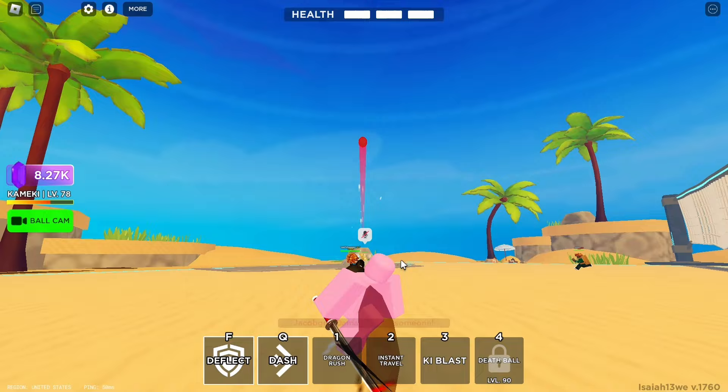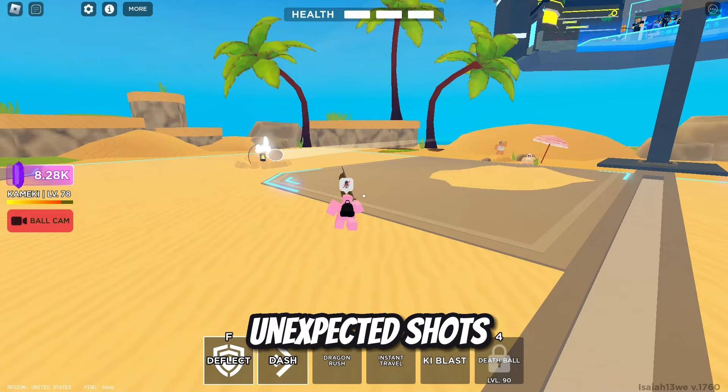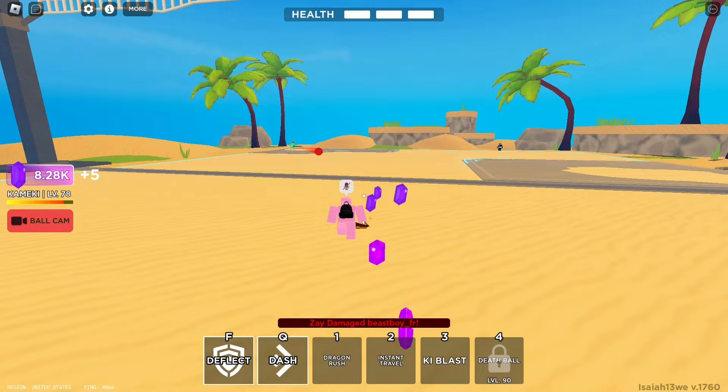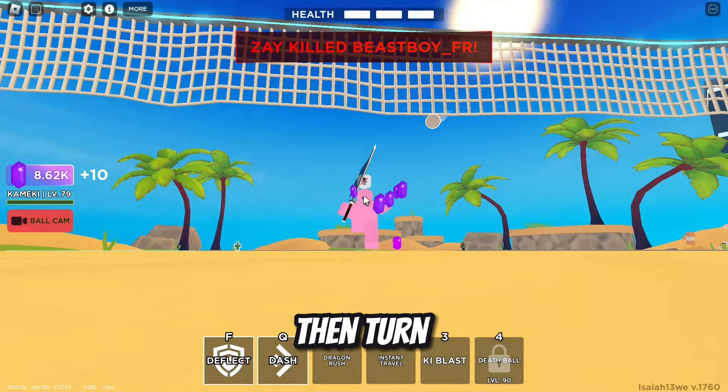Now I'll show you how to do unexpected shots — this will help you win a lot. As you can see, at the last second I turned around and the guy wasn't expecting it. To do this, all you have to do is make it look like you are going to hit someone else, then turn around and hit them.